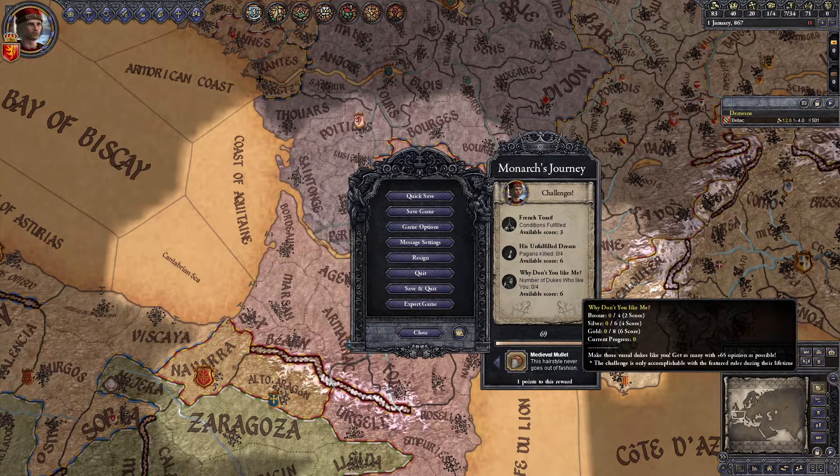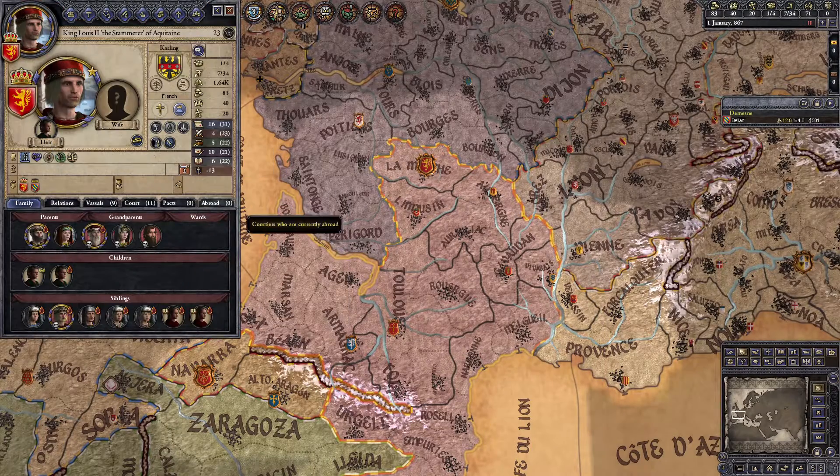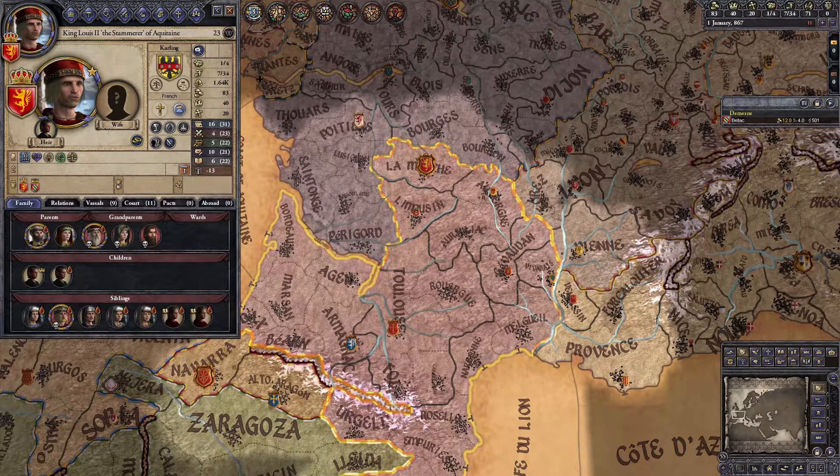As usual, the three challenges don't need to be completed all in one run. If you do one of the challenges that requires Louis to be alive but he dies before you can finish it, you can start a separate attempt as long as it's still on Bronze Man or Iron Man mode, and get the challenge you missed.